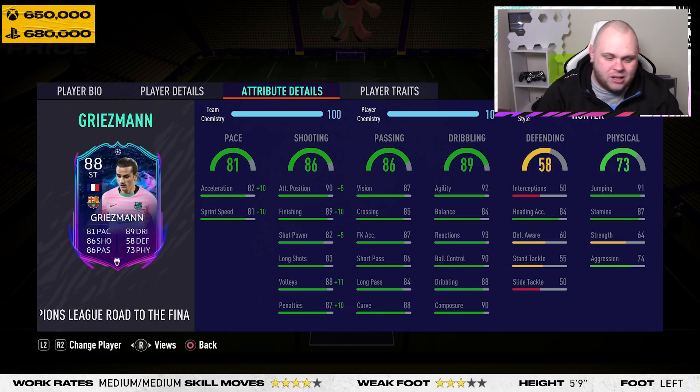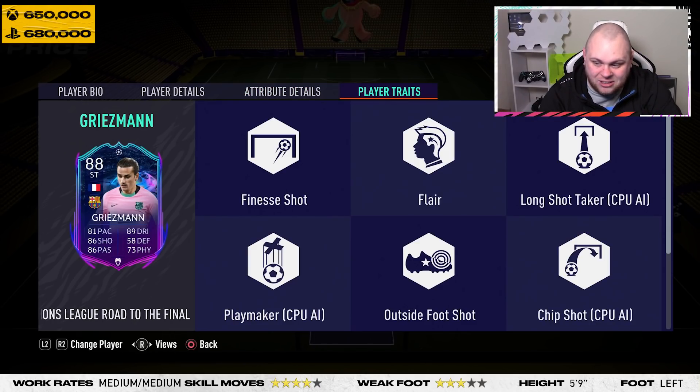He's got 64 strength and 74 aggression — his strength is quite restricting. In terms of traits, he's got plenty: finesse shot, flair, outside of foot shot — all very good traits. Sensational for late outside-of-foot shots. These are very very good traits for this card.